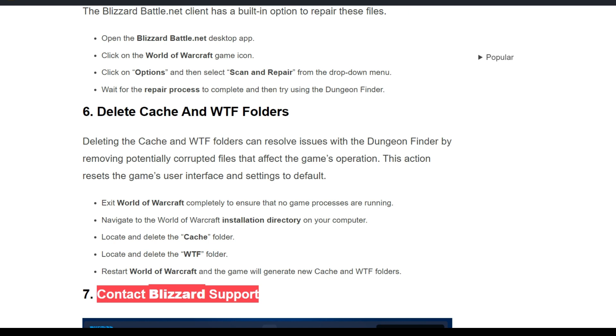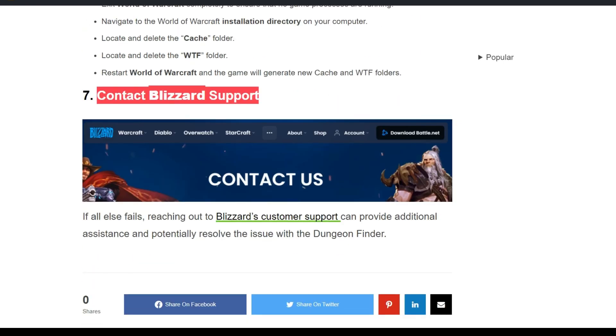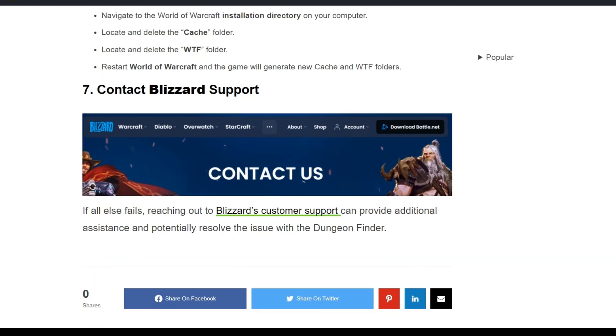Restart World of Warcraft and the game will generate a new Cache and WTF folder. The seventh solution is to contact Blizzard Support. If all else fails, reaching out to Blizzard customer support can provide additional assistance and potentially resolve the issue with the Dungeon Finder. Thank you for watching this video — I hope you liked it, and we will catch you in the next video.